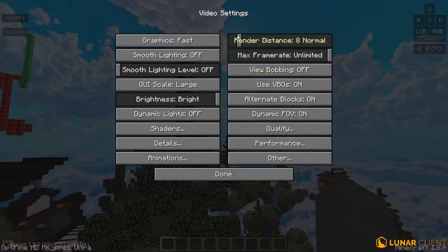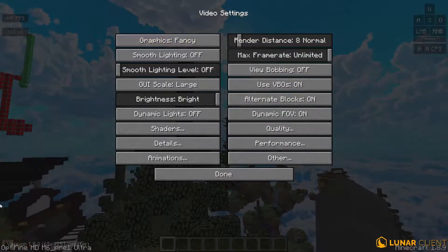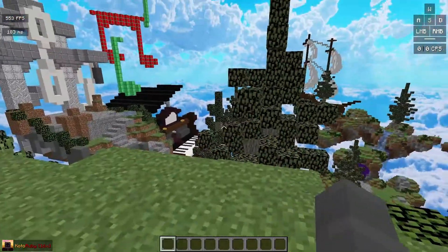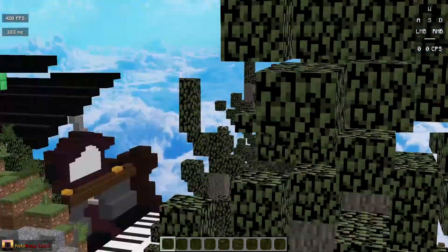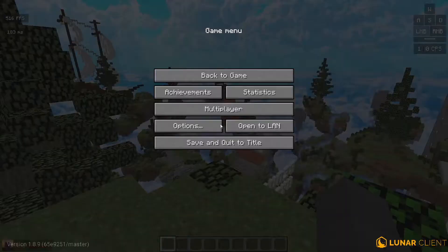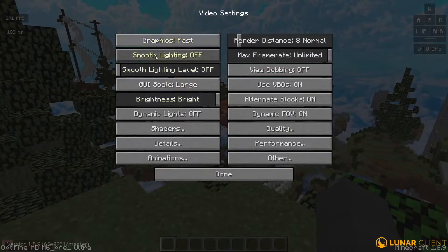Set render distance to 8. For graphics, you want to set it to fast. There isn't really much visual difference between fast and fancy, as you can see, but the FPS difference is huge.